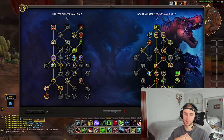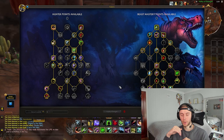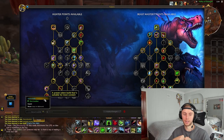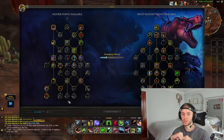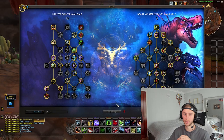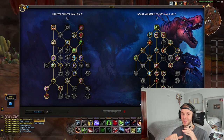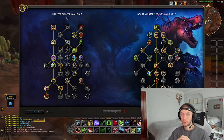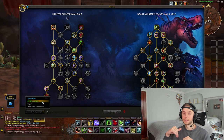If you're not confident building from scratch, there's a starter build implemented for each spec. Go to the bottom left of your talent tree, press the drop-down arrow, and it will give you a general starter build — it won't be optimized for each piece of content, but it will get the job done. Though I'm not sure I fully trust the Blizzard starter builds — some have been a little sketchy.